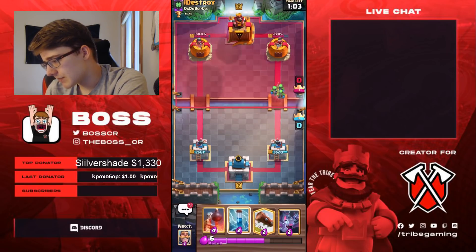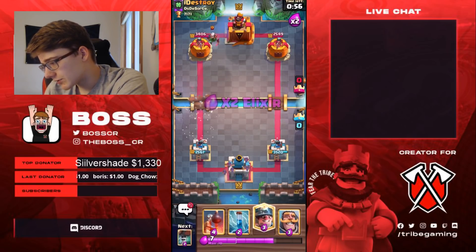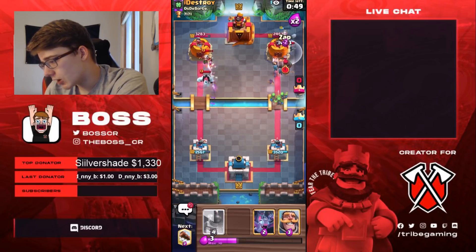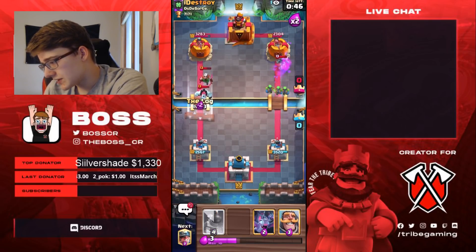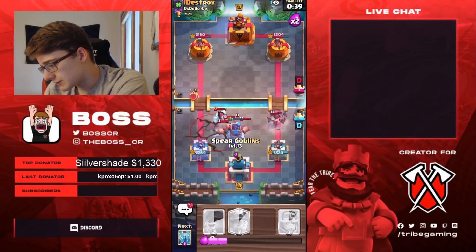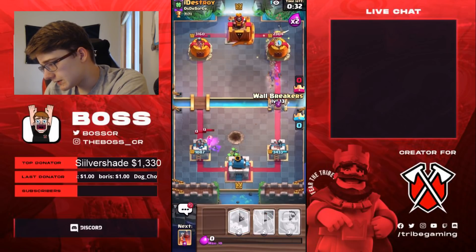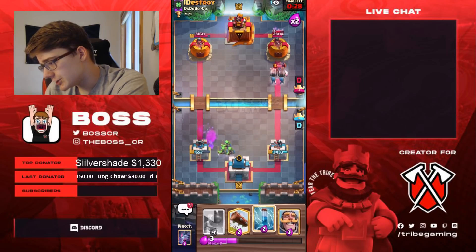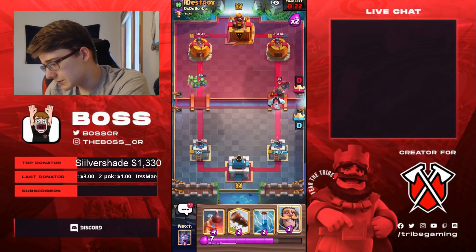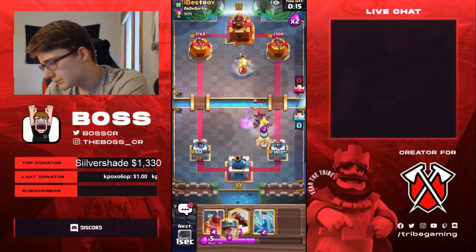We're just going to go Spear Goblins. My main concern in this match is obviously his Magic Archer - with me not having a big spell to kill it. I think what we've got to do is cycle two Logs on top of it, that's often the best way to take it out because it's an even trade - a good way to make sure it doesn't get any more value than it should. But those are going to get healed up. GG - that was not the best defense on my end. I needed to Log the Heal Spirit. It's crazy how I lost to two Royal Hog decks when this deck actually does good versus Royal Hog decks.